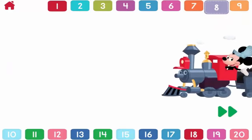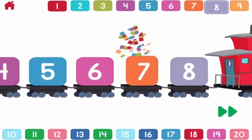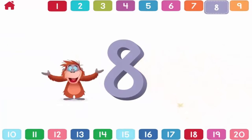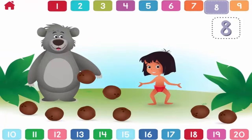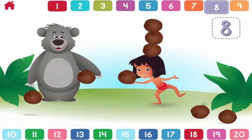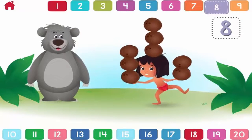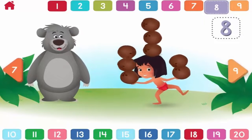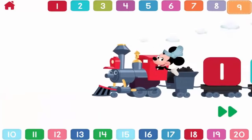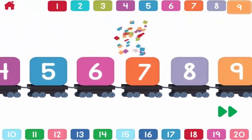Let's count to eight. One, two, three, four, five, six, seven, eight. Eight. Can you help Mowgli balance eight coconuts? One, two, three, four, five, six, seven. Eight. You counted eight. That's great. One, two, three, four, five, six, seven, eight. Nine.